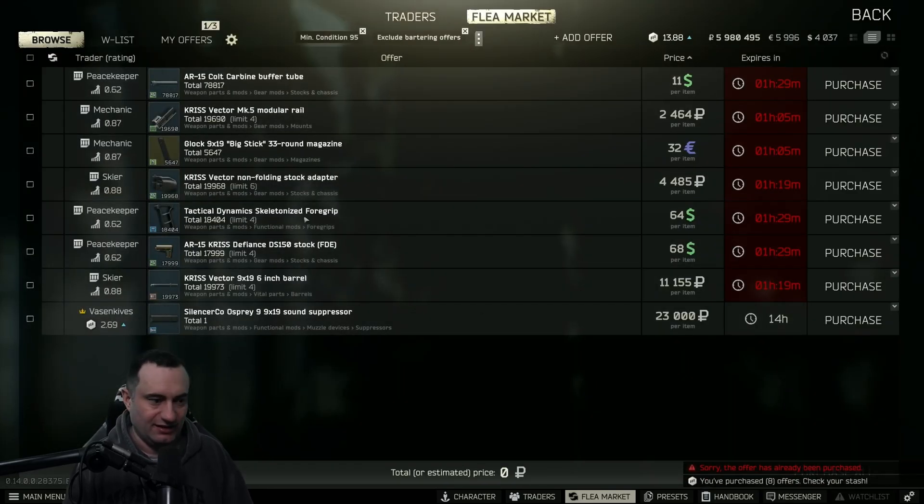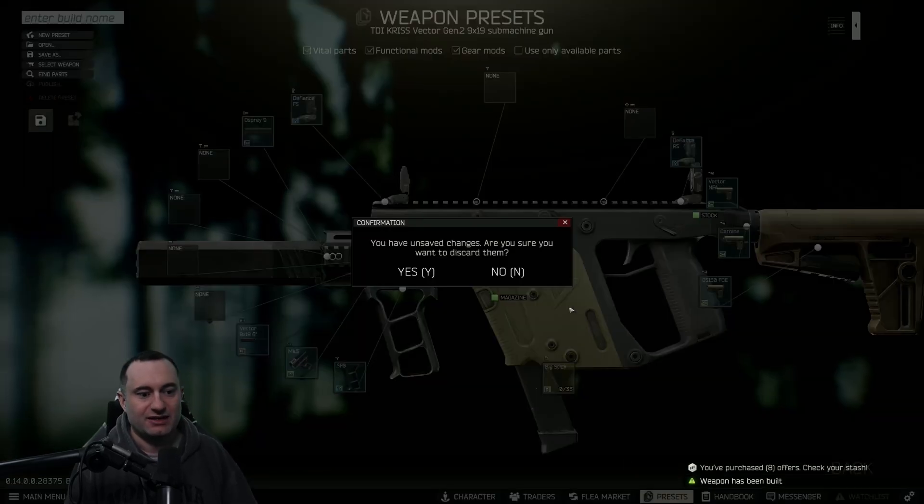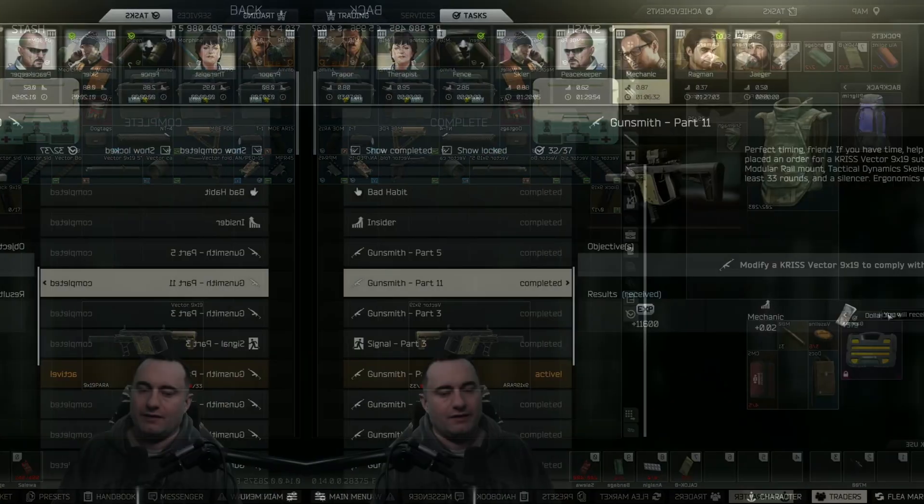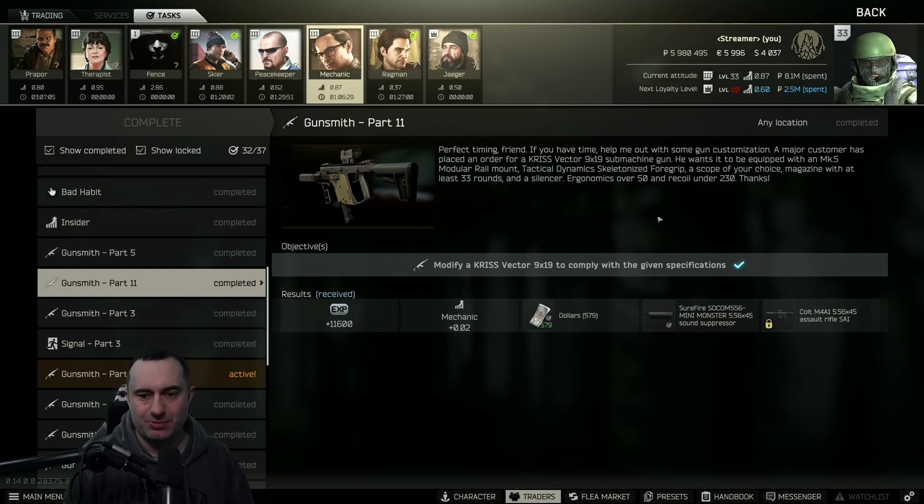We'll go through and buy the parts, slap it together, and that's gunsmith part 11. The stats don't matter that much but the requirements are: needs the MK5, longer barrel, suppressed, 33 rounds or more in the magazine, recoil under 230. It gives you 11,000 XP, 500 rubles, unlocks the Colt M4A1 SAI barter, and gives you a suppressor.